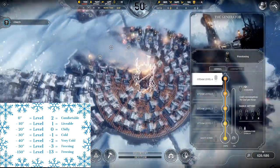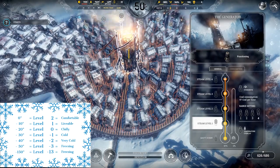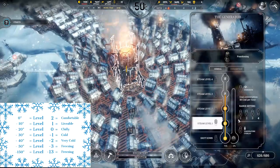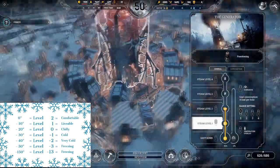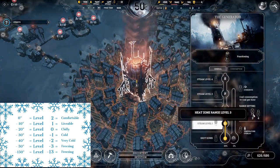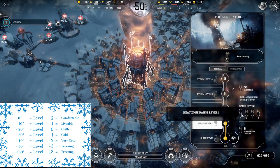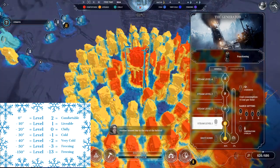Now for the main way to generate heat: the generator. The generator itself generates heat — at the very beginning of the game it generates level one heat, providing plus one level of heat for anything within the heat zone. The heat zone's range is shown by a striped orange outline. The power level only affects things that are within the heat zone. As I decrease the heat zone, you can see things outside it return to having snow covering their roofs — they're no longer in the heat zone.